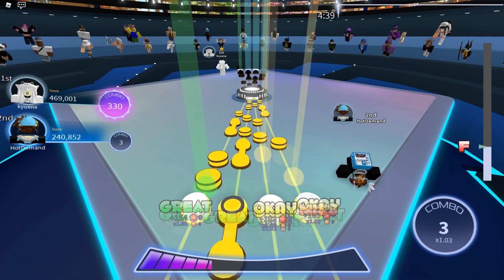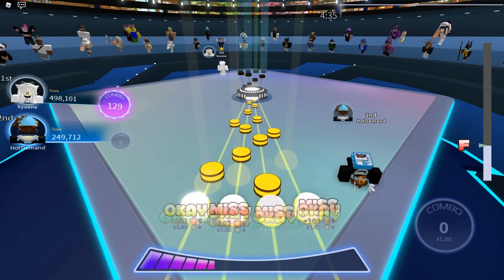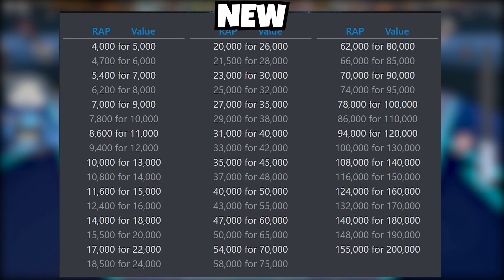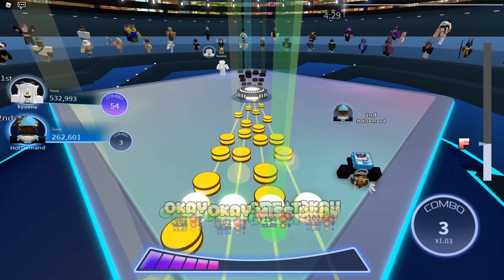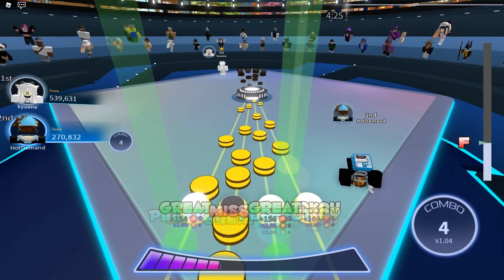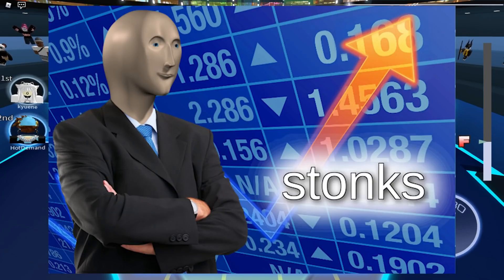So how did this make me a hundred thousand Robux, you may ask? Rolimons actually changed the wrap-to-value chart. I'm going to pop up a screenshot of the old one and the new one on screen. I know I'm a little late on this — about two weeks ago they changed it basically so that items can have less wrap but still have the same amount of value compared to the old chart.